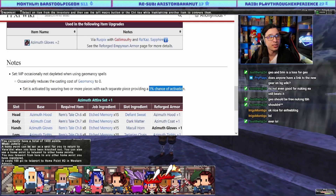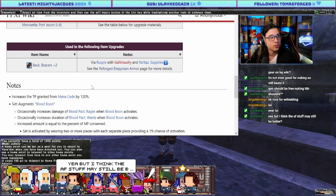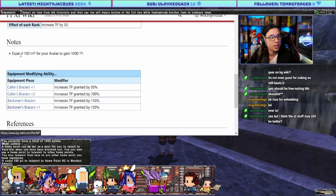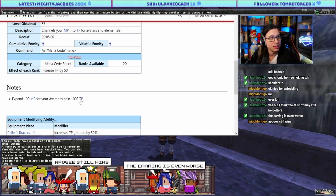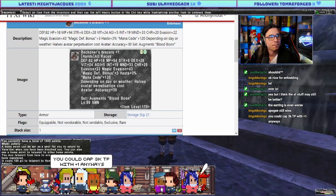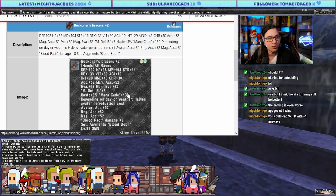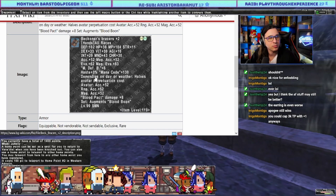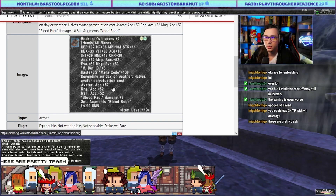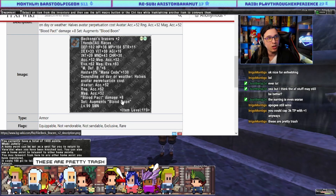On to Beckoner's Bracers — the avatar Summoner piece. The original increases TP granted from Mana Seed by 120 percent. You expend 100 MP for your avatar to gain 1000 TP. Now you gain 1300 TP maybe, depending on day or weather. Halves avatar perpetuation cost. These are pretty trash; I'm sure there's a better BPD piece out there.